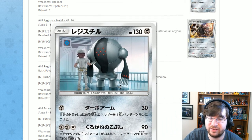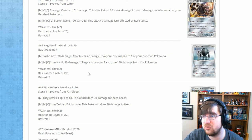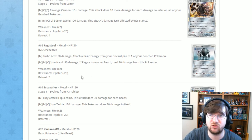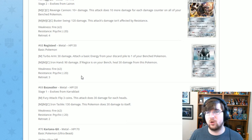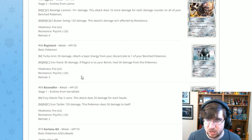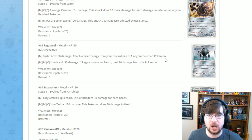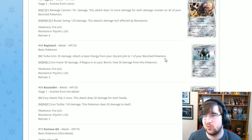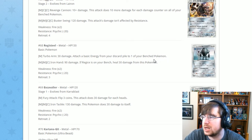Next is the third Regi — Registeel. Registeel has Turbo Arm for one Metal: 30 damage, and you get to attach a basic energy from your discard pile to one of your bench Pokémon. Very good in pre-release — I used Sophocles to discard energy, then Registeel to get it back, and my Pokémon were set up way faster. I was running Registeel with Excadrill and that was all I needed. Then Iron Hand for two Metal one Colorless: 90 damage, and if Regice is on your bench, reduce damage to this Pokémon by 30. All three Regis kind of work together, though they'll never be amazing.